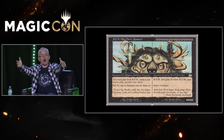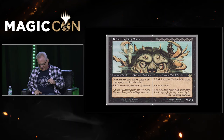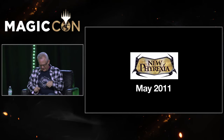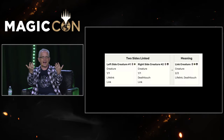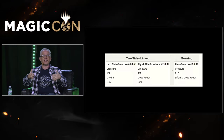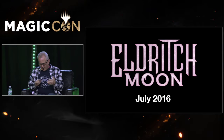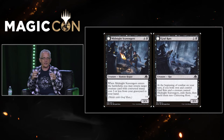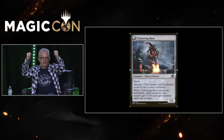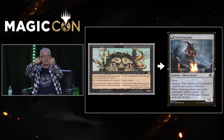I was very fond of this, and you all were very fond of it. There was also a designer very fond of it: Ken Nagel, who came in second in the first ever Great Designer Search. Ken really wanted to bring BFM technology to a non-un-set. So in New Phyrexia, he made a mechanic called Link, with a left side and a right side where any left side would go together with any right side. It would be one of the things that influenced Host and Augment later in Unstable. But Ken tried again in Eldritch Moon, and what he realized was the key was transformation — cards where if you got both out, they flipped into a giant card.